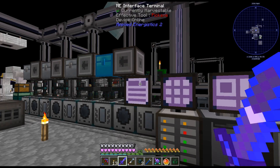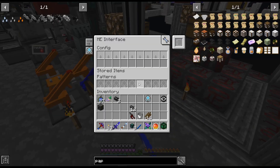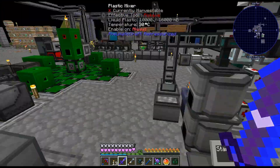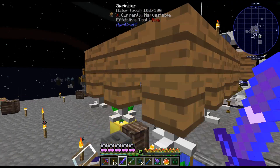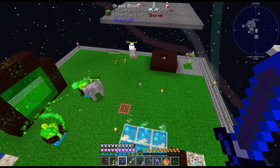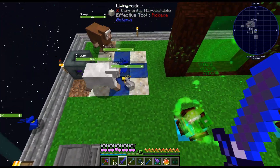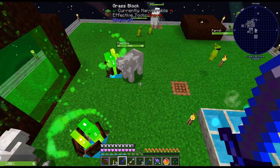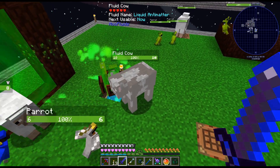Oh, there's two oak chests — dang it, I don't know which one's which. There we go. Yeah, so we look over here — we've gone ahead and got a fluid cow, a whole bunch of parrots, some sheep, and we got a liquid anti-meter cow.